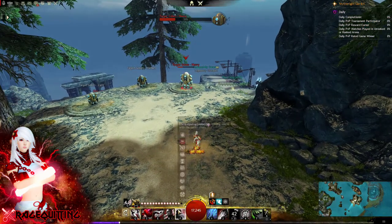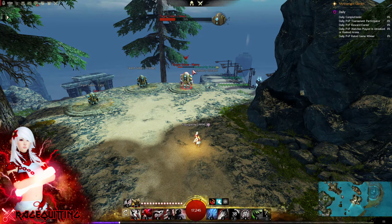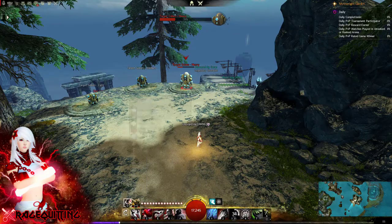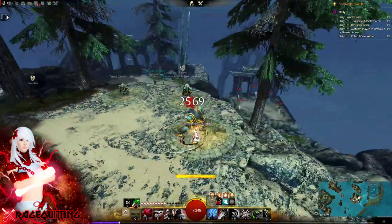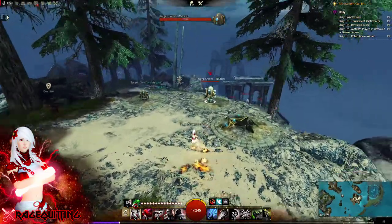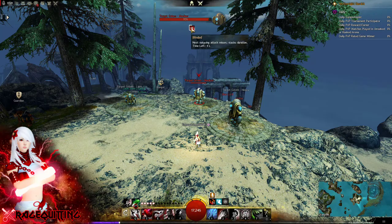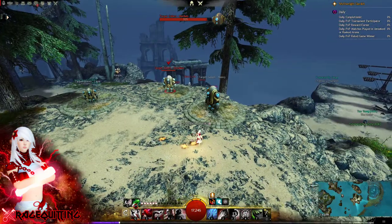Another way I like to do it is if you want to put the Black Powder field on the enemy when you go in — Black Powder, steal, and then do your Heart Seeker backstab. And if you use your Black Powder and do a headshot, you also put another blind on them because you're standing in the field. So that's another combo field.